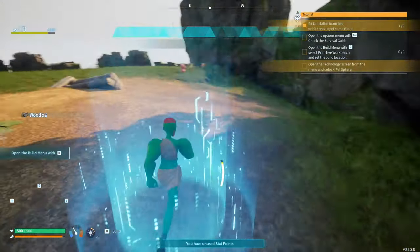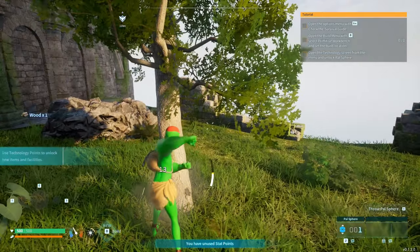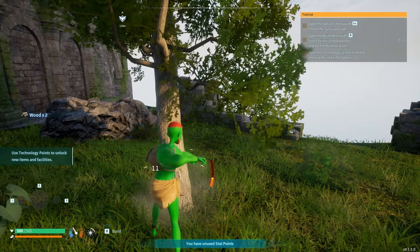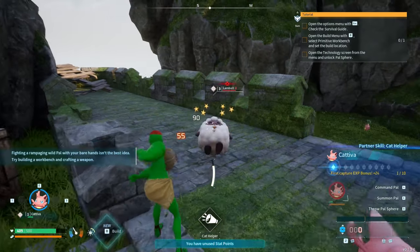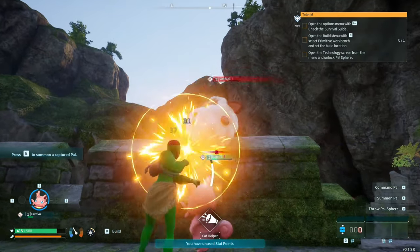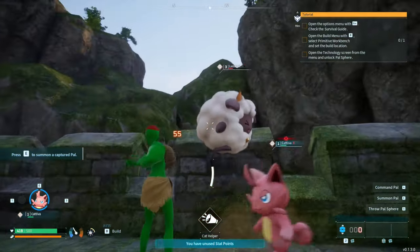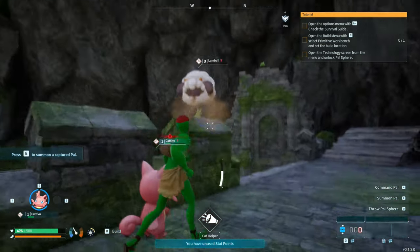Because you'll probably get some pal spheres. Like, I already have a pal sphere, so I can already capture my first pal. There's my first one. See, I'm already level six. I'm probably gonna dump most of my points into weight, because carrying things is gonna be a big issue later on when we start getting the factory working.